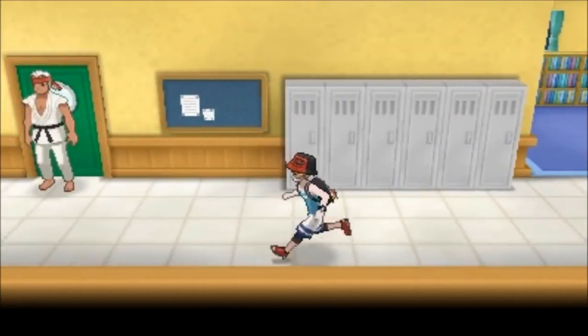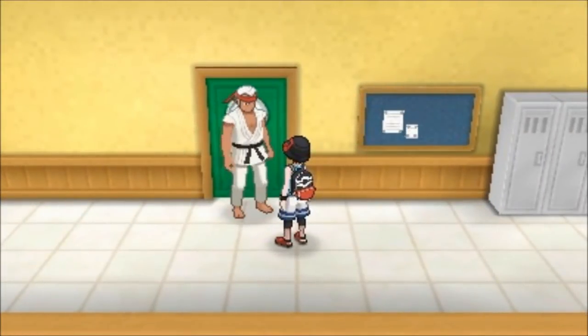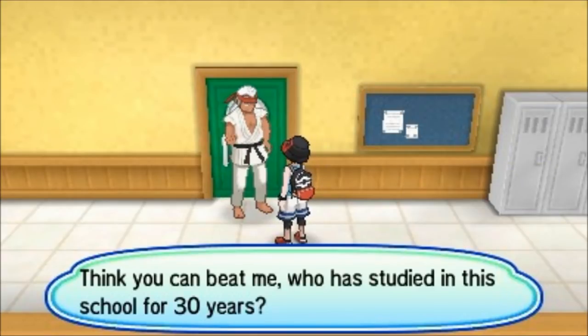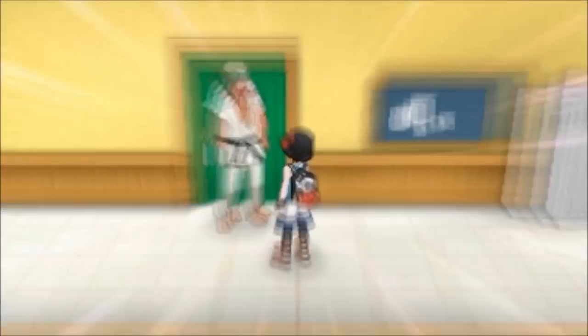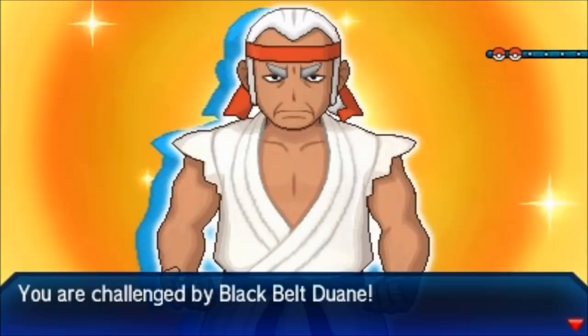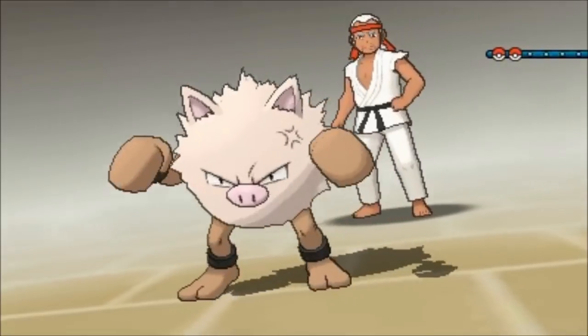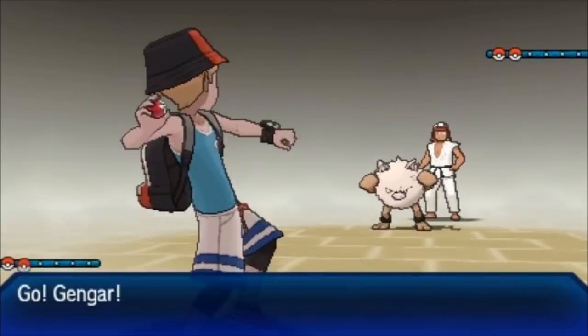Previously this guy wouldn't let you through — he'd tell you to go away. But now he's going to say we're going to grow stronger, so he's going to tell us to battle him. He's a Black Belt and he's going to have two Fighting-type Pokémon. For his first one, you'll want Fairy, Psychic, Flying, or Ghost-type moves.